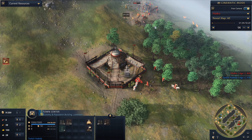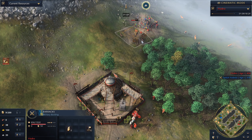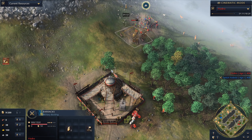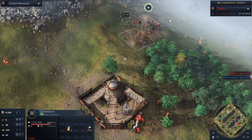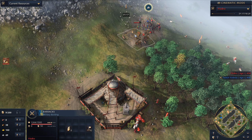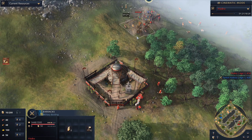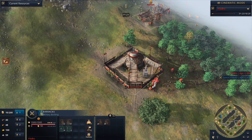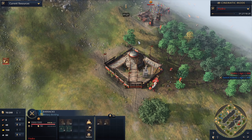With this in mind, I decided to open up with a barracks. I actually like to open with the barracks in Mongol mirrors because a lot of players will open with horsemen, and you can usually hard counter them with spearmen and be able to do some damage. My idea here was to get spearmen so when I saw that town center coming I'd be ready.